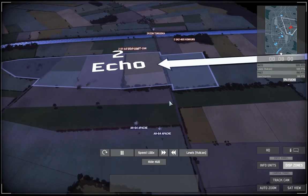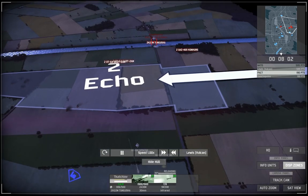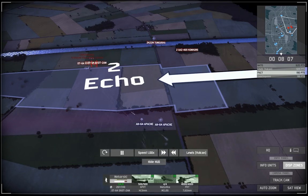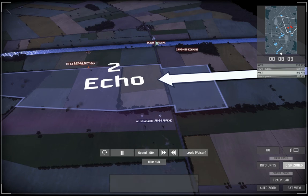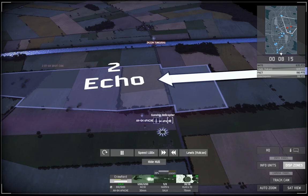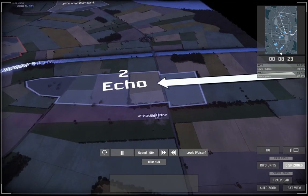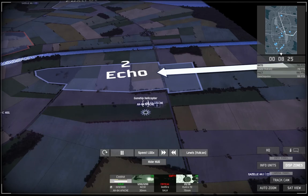I'm already 400 points up. My Apaches spot the Tunguska and because I don't want to leave him with any AA at all, I basically rush it with the Apaches. They're firing at APCs at this point but as soon as they get in range they change target to the Tunguska. With the aiming systems of the Hellfires I managed to fire off enough missiles to take it out before it gets a shot on my Apaches.